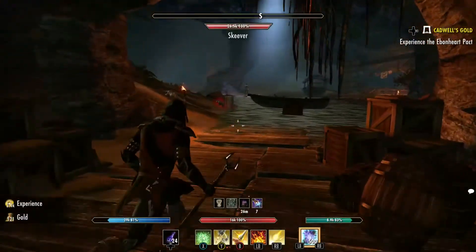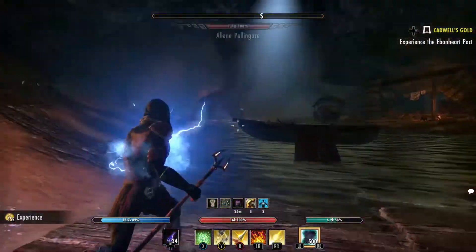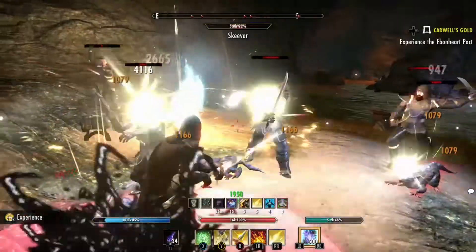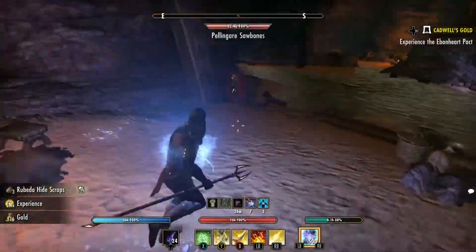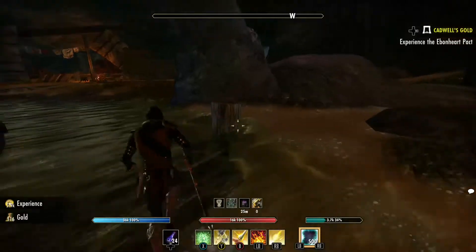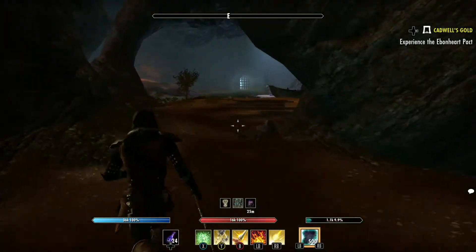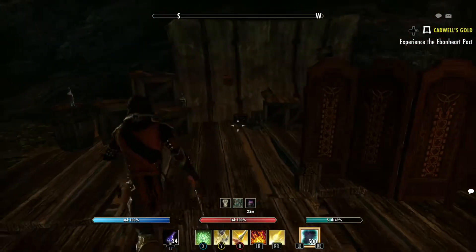The next group is to our left. This group is important even when you're in a group doing the daily Undaunted — take them out before you go fight the final boss, because if not you might be dealing with them mid-battle. They're pretty much bunched up. We got some skeevers, more scraps, and there's the Sawbones. Over in this corner on veteran there are some zombies — you want to leave those alive so they come out, then kill them when you come out. There are lots of materials everywhere here.